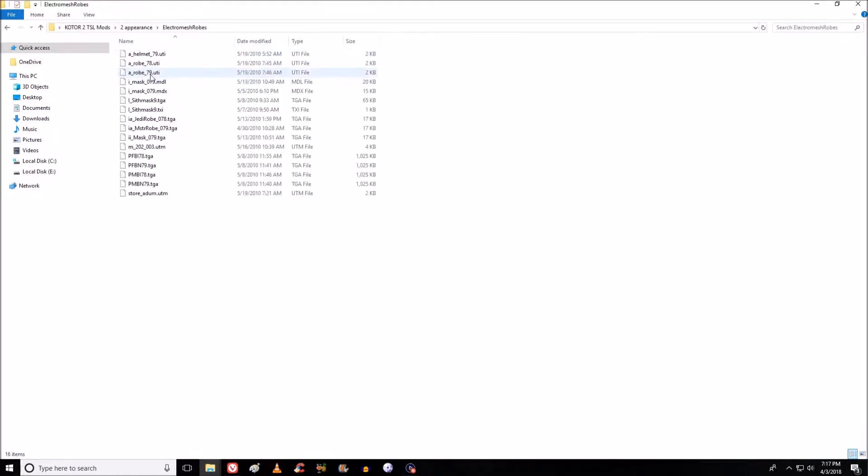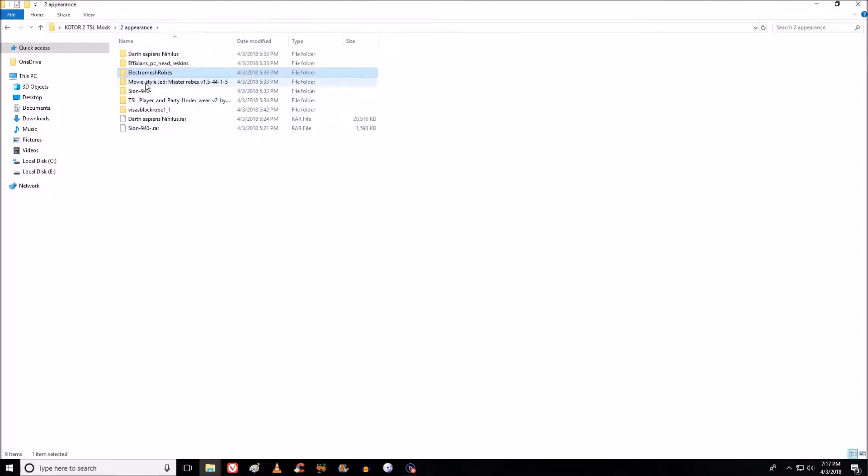The Electro-Mesh Robes look pretty cool — you can buy them from a couple of different stores — and I think they'll look good with a blue-headed character. Movie-Style Jedi Master Robes is kind of a standard robe mod and one of the most popular mods for KOTOR 2. And then there's a Scion mod — you'll see him early on in the game, and he looks a little bit different now, but pretty cool.